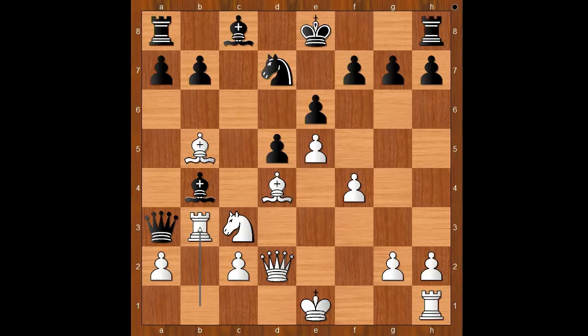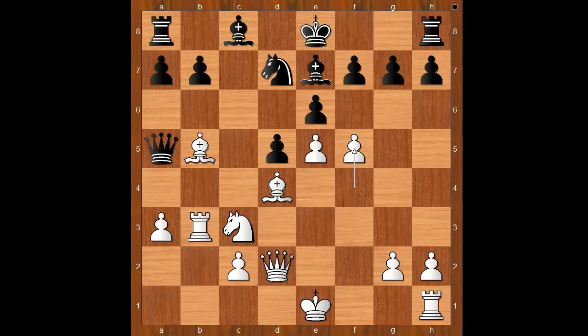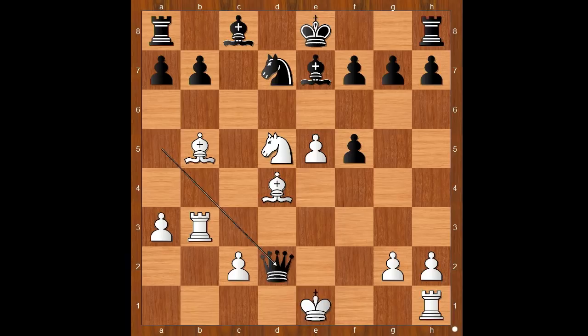The standard move rook to b3, queen to a5 asking a question, bishop to e7. White to move: f5, attacking the defender of the pawn on d5. Pawn takes pawn on f5, knight takes on d5 going for the endgame, queen takes on d2, king takes on d2. The threat is knight to c7 check, bishop to d8.